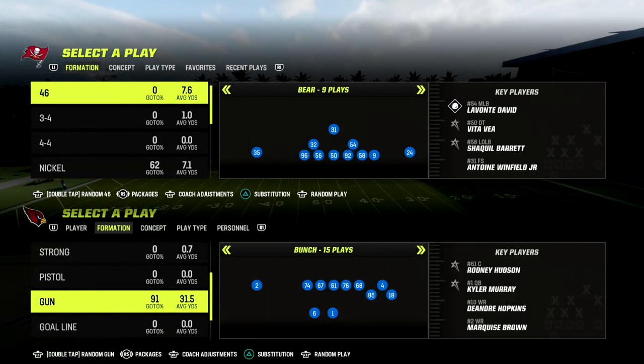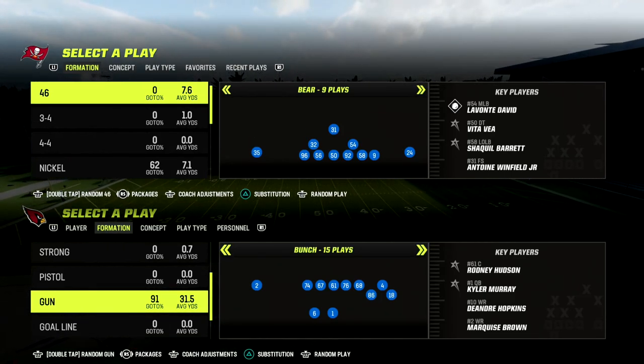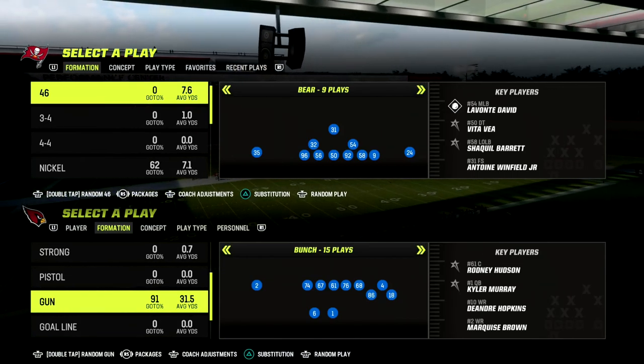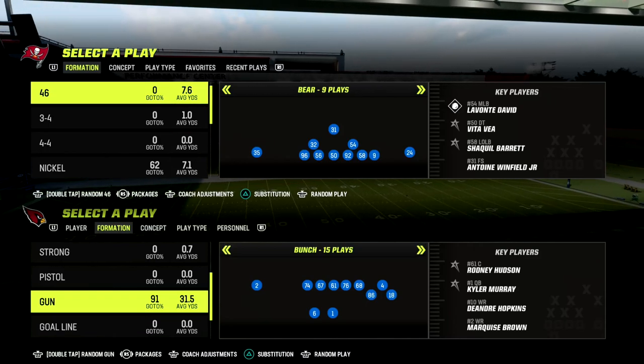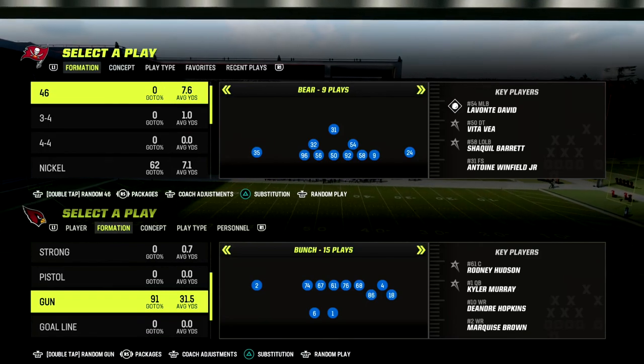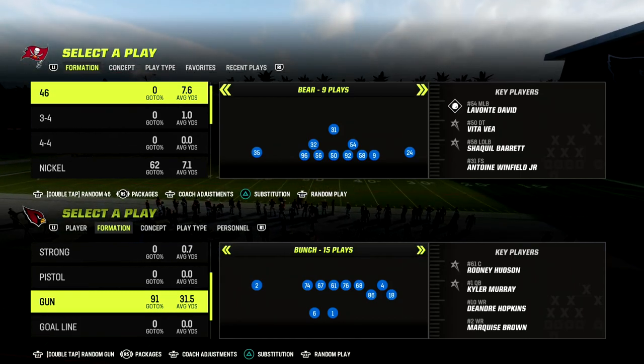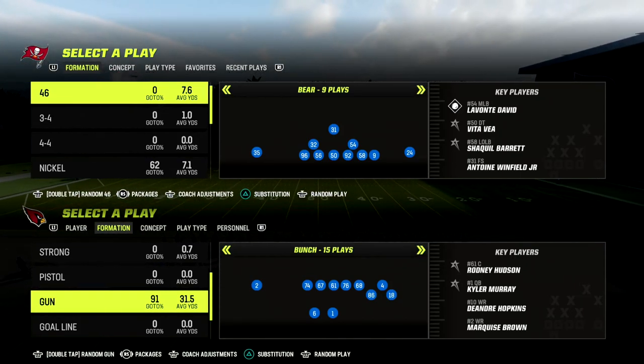In this video, I'm going to show you why Big Nickel Over G is the best defense in the game right now, in my opinion. It's because of two things: you can get coverages that you cannot get from any other formation in the game, and you can actually get really powerful pressure from this formation.